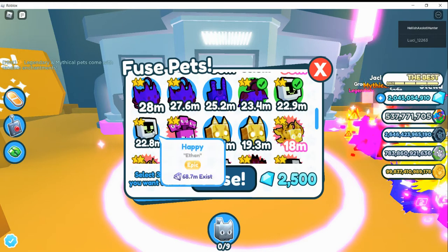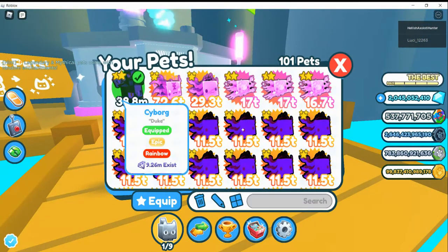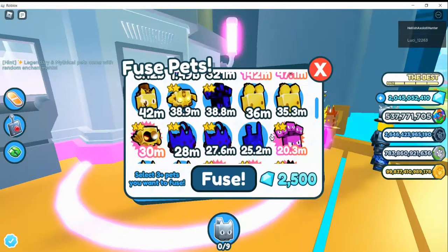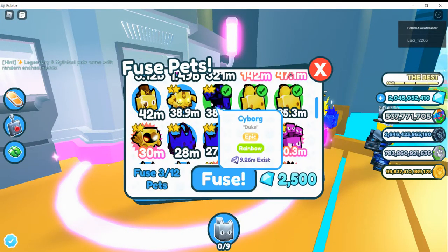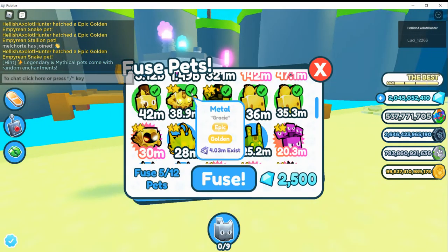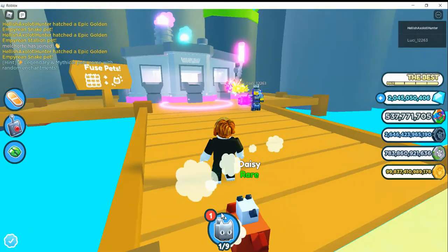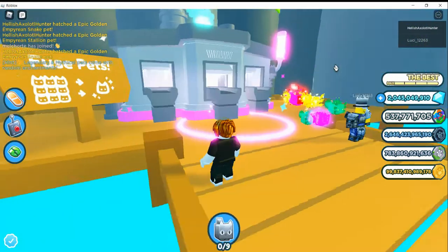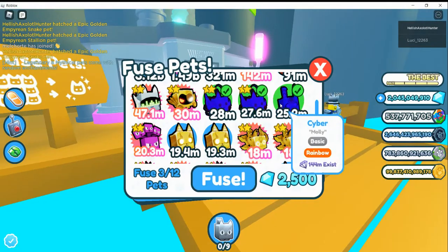Fuse these three and it'll get you a rainbow cyborg mortis. Those are how to get the mortis pets and a bunch of others. If you have a gold cat magician and you manage to fuse all five of these guys, you should fuse all of them — it'll get you a stacked dog, if you don't have that already.